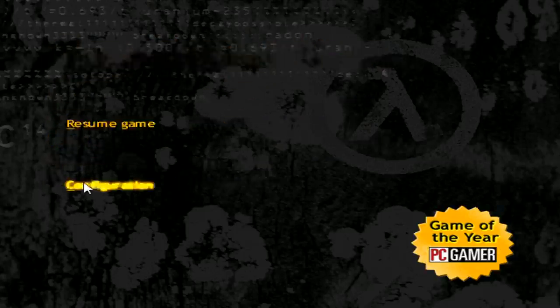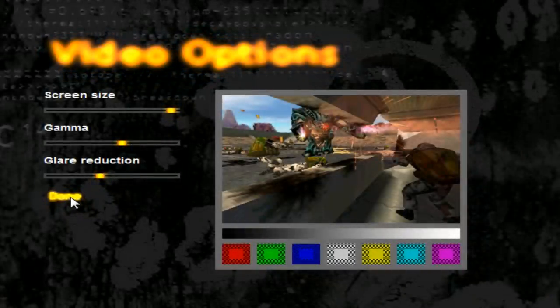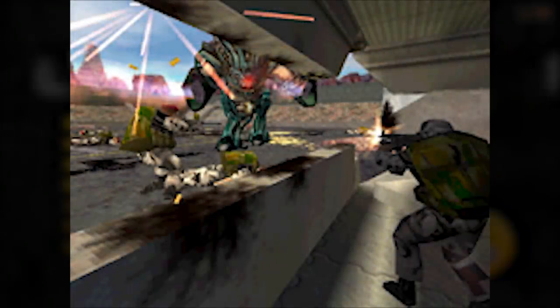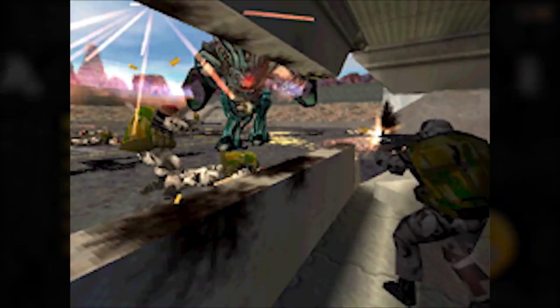Nowadays the Half-Life menu looks like this. But back in the day, it was quite different. Oh yeah, this is old school. But look at this picture. True Half-Life fans will notice these are the old grunts. And this scene is not included in any Half-Life releases we got to buy. This picture shows cut content.